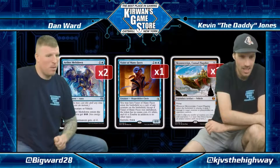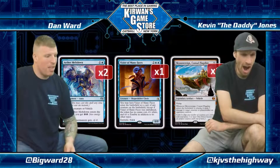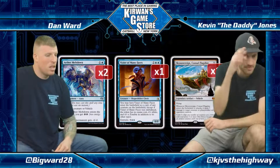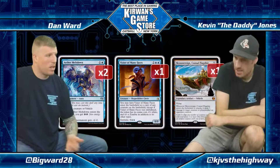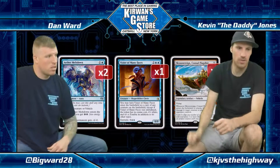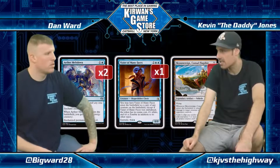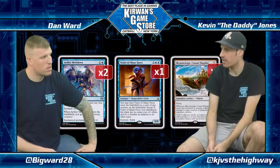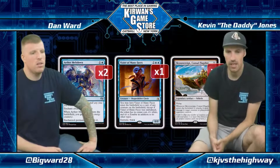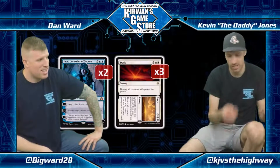The deck actually has one card I was surprised wasn't in the list: Heart of Kiran. This is crew three — we have Glory Bound Initiate, Thalia, and Avacyn, and Gideon can crew it too, but there's no Scrapheap Scrounger. The Esper Aggro or Esper Vehicles deck has that — it's basically this deck plus Scrapheap Scrounger and Heart of Kiran. The last five sideboard cards: the Worst Ob Nixilis — Jason, Robber of Secrets.